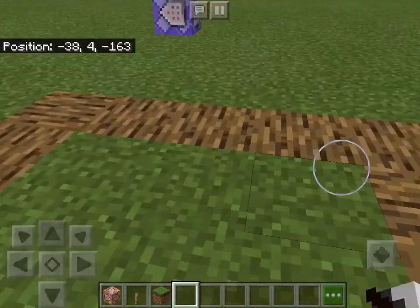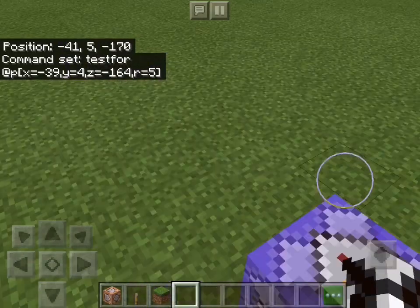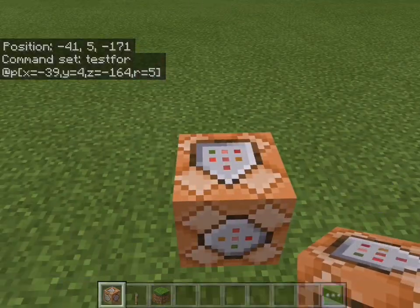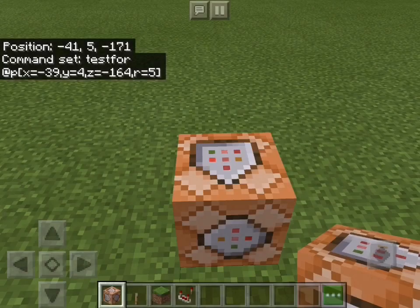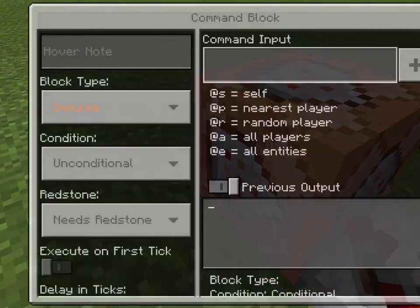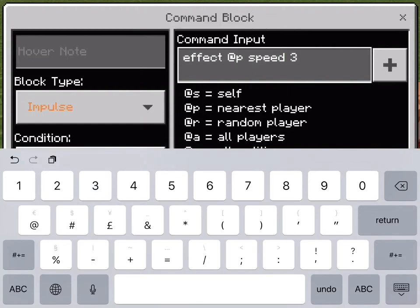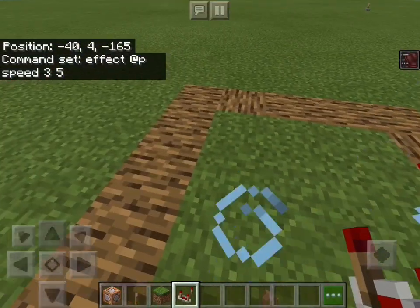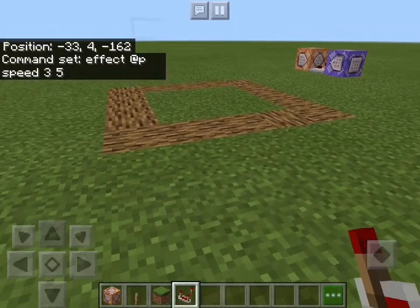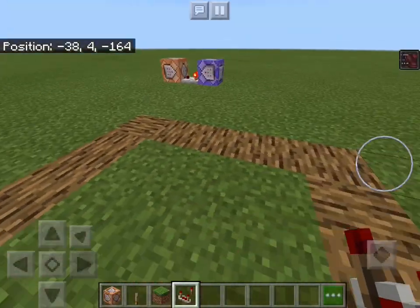Whenever I walk into this square, it will detect me — it says found MorganSyborgO7, which is me. Now get another command block, place it one block away from the first, and get a comparator facing the new command block. Type in the effect command — I'm going to use speed, lasting 3 seconds at power 5. Whenever I walk into the square it gives me speed, and whenever I walk out, it takes away my speed.